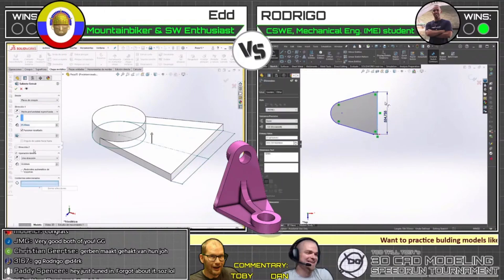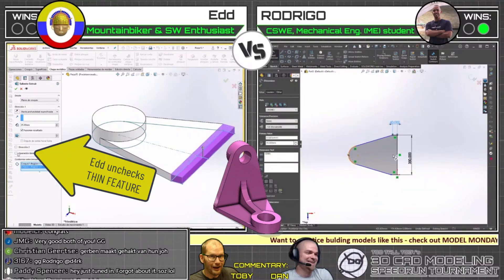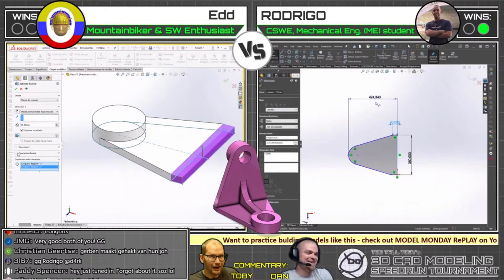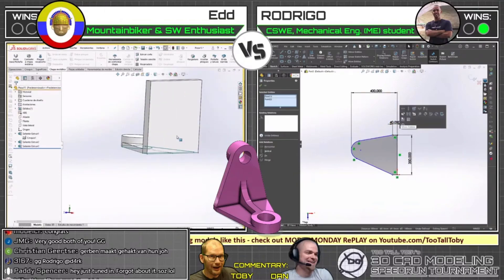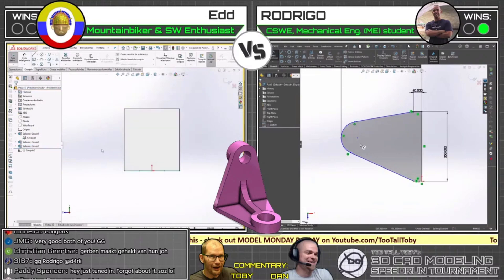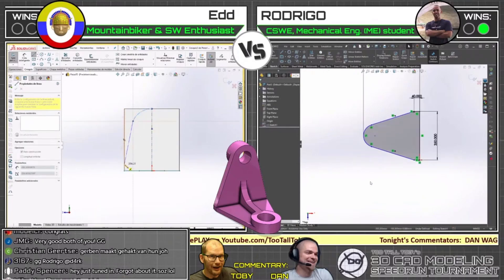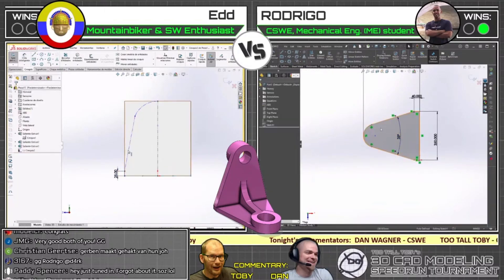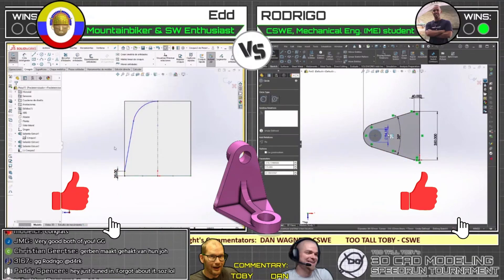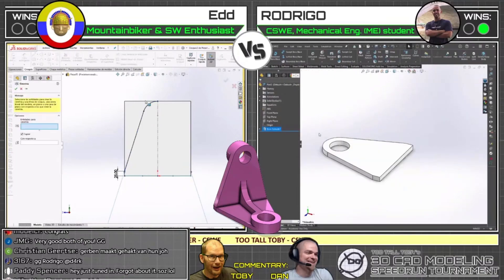Toby, I think Rodrigo started over — full restart. Okay, maybe opening up the door for Ed to take this win. Ed's dealing with a thin feature there though. He's backing out as well. This is interesting — you'd look at a part like this and think it wouldn't really give you that many challenges. They're both kind of running through a couple of the same tests. Even Ed — I noticed a lot of geometry went away, so maybe it's just an inadvertent hide. We've all been there: you go to start a sketch and it ends up hiding.